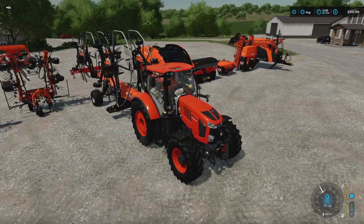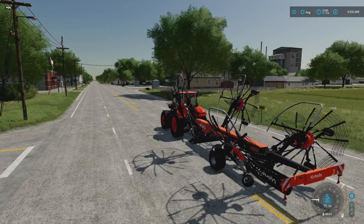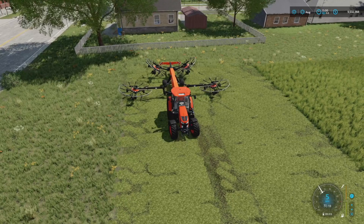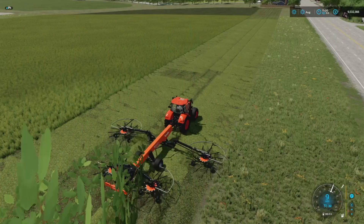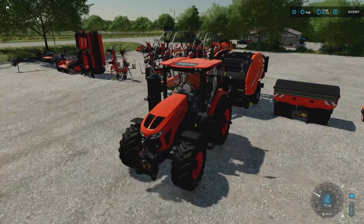Next we need to windrow all of that hay together, using the single windrow that comes with the pack — and it's the biggest one, which is great. We get it unfolded and it looks really good. Imagine using all this Kubota-branded stuff in game, creating your own Kubota-style farm. We drop everything down and it does what you'd expect — it windows and it looks great doing it. We're using the M7 with this, and I think it's the perfect tractor for this piece of equipment.